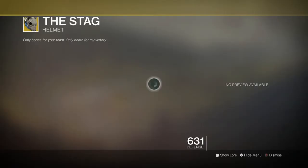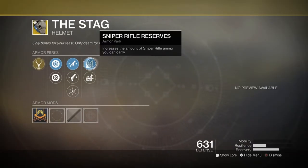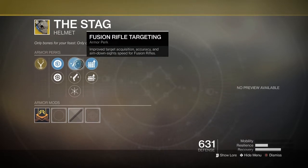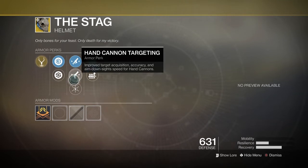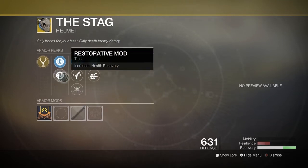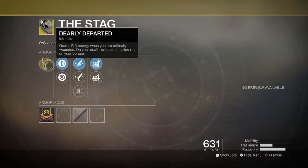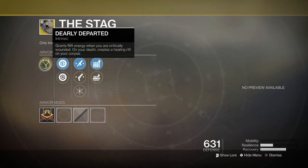Now for the Stag, we got Sniper Rifle Reserves, Machine Gun Reserves, Fusion Rifle Targeting, Hand Cannon Targeting, Hands On. Of course it comes with Plasteel Reinforcement Mod and Restorative Mod. And for the main perk: Dearly Departed.